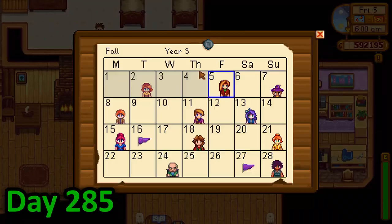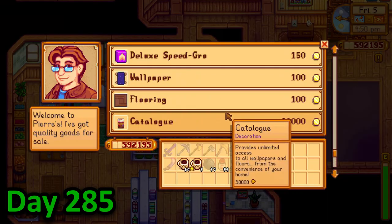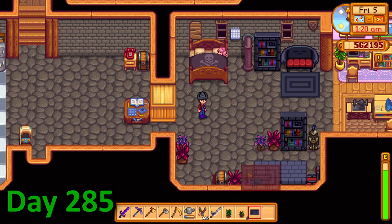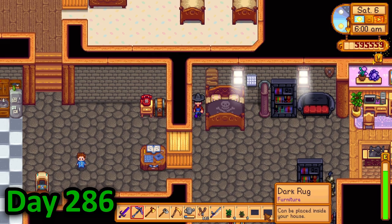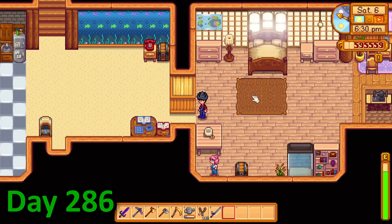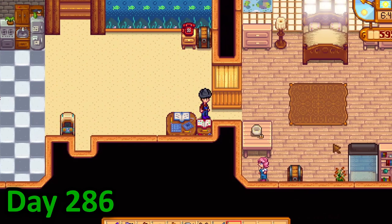On day 285 I tended to my animals and cleared out my greenhouse before heading into Pierre's to buy a catalogue. Using my catalogue, I spent the rest of the day trying my best to decorate my house. By the time half past one came around it was looking terrible so I gave up and went to bed. I spent all of day 286 trying to decorate my room. I tried a forest style and an ocean style but ended up giving up on a birch light wood style. I also decided to leave the designing to someone else next time.